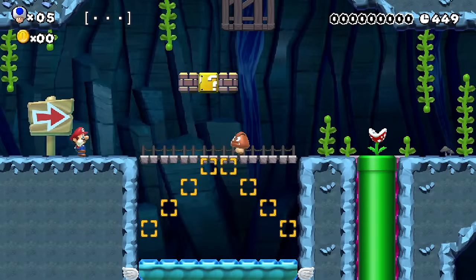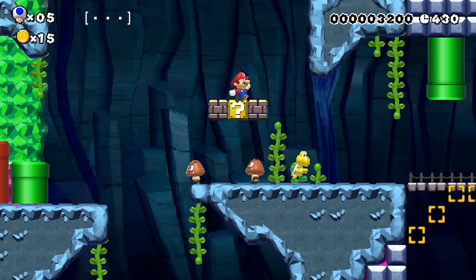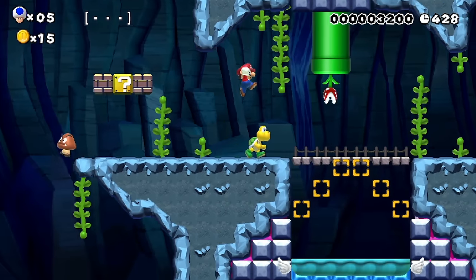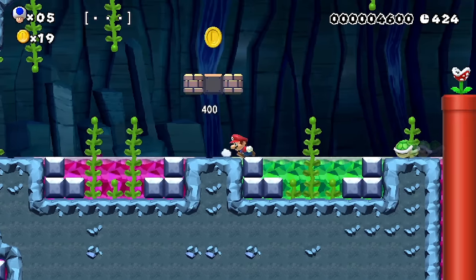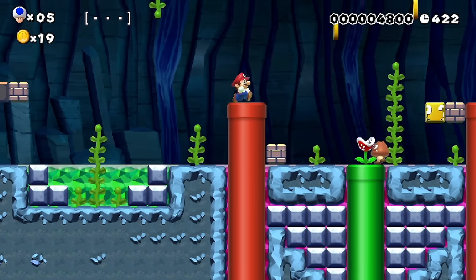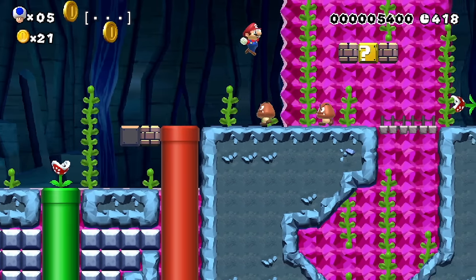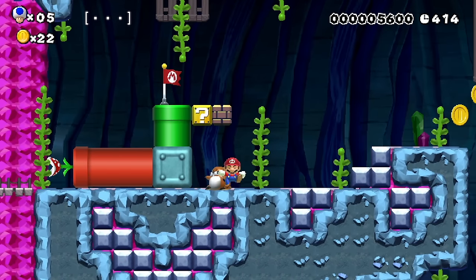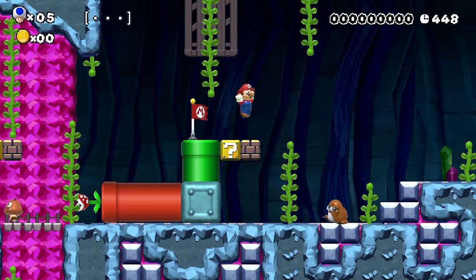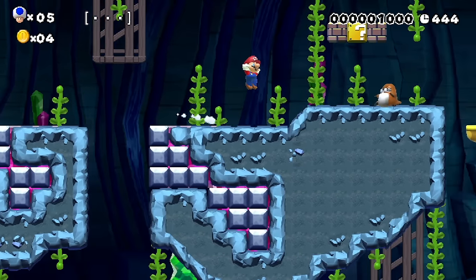Watch out above — Koopa Troopas are falling from the sky. That's not fair. Kind of messed up to just fall out of the sky out of nowhere like that, but that's fine. Checkpoint! How about a dang power-up? Look out for the dang money mole. No power — what is this? No power-up Tuesday? I record this video on a Tuesday, I don't know when it'll go up.